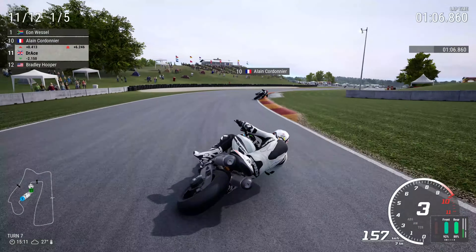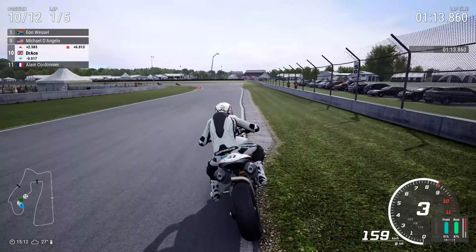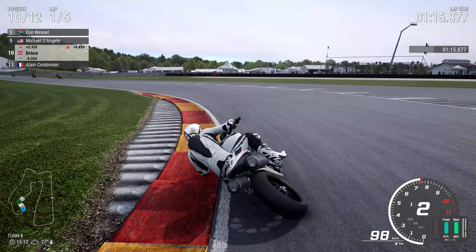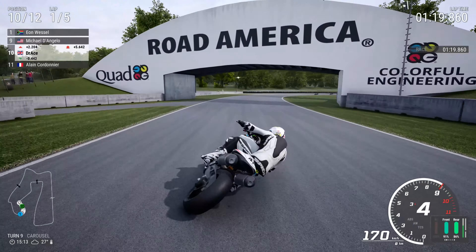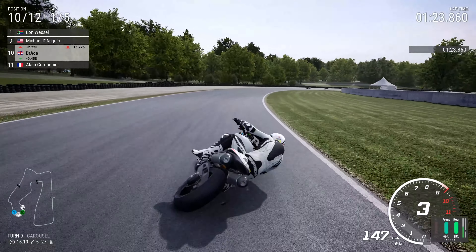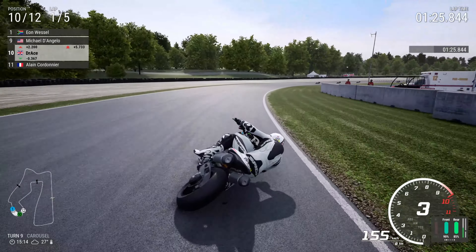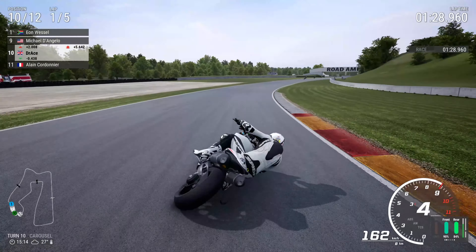That equals carnage, and as you've seen, carnage occurred. We're now down 6 seconds to Eon Wessel as we go round the outside of Cordonier — pretty good move, I've got to say. Get ready to hold it right for the carousel. You can see the floodlights are still on at this track in broad daylight at quarter past 3.